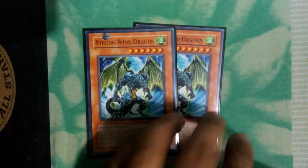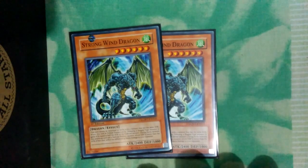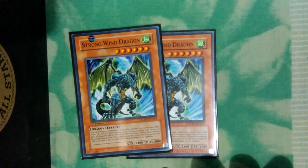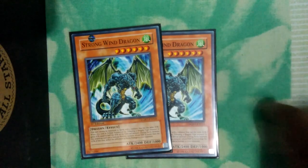For the monsters, we have double Strong Wind Dragon. Strong Wind Dragon is our main beat stick on the deck. It has 2400 attack and it gains the attack of the Tributed Dragon — half of the Tributed Dragon — so it can give 3000 plus attack. Plus our Solidarity, so it's our main beat stick.